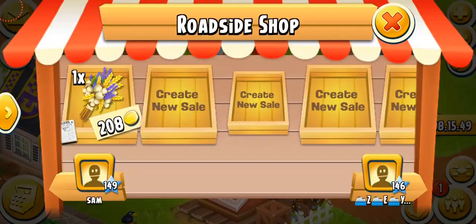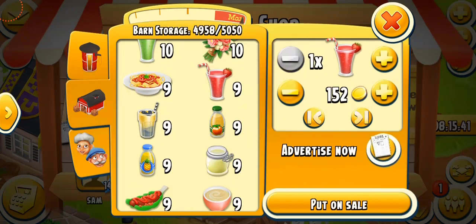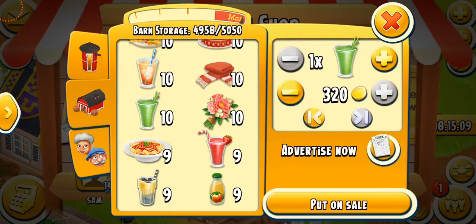Now let's come to the shop and see their prices. Smoothies are the best way to make coins - I make a lot of coins by selling smoothies. Starting with the berry smoothie: one goes for 547 coins, which is a lot, and nine goes for about 4,923 coins, so 10 will go for almost 5,000 coins. This is one of the best ways to make coins - just create a lot of berry smoothies. It can also help you master your machine since it's the first product. The green smoothie costs less: one goes for 320 coins and 10 goes for about 3,204 coins, which is pretty good.